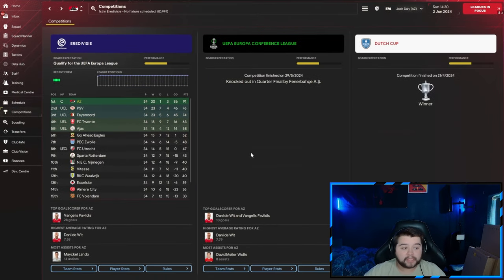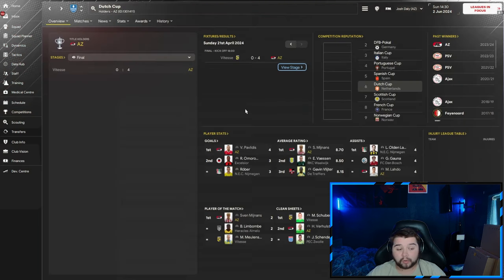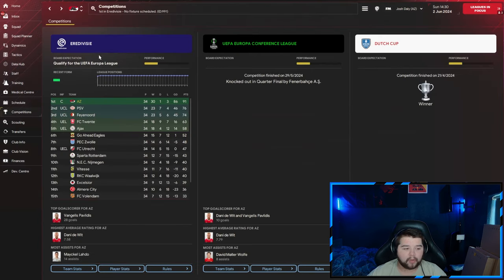Next up is AZ, over in the Dutch League. We put on a very good display again, only failing to win four games — one draw and three losses, the three losses coming against Ajax on the double and Heracles, and the draw against PSV. The Dutch Cup is also a victory going in our favour — a 4-0 win, a quite comfortable final. The only disappointment was the quarterfinals of the Europa Conference League, which to be honest we were not expecting to win. Fenerbahce are quite a good team.